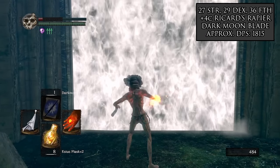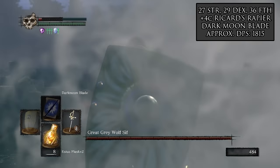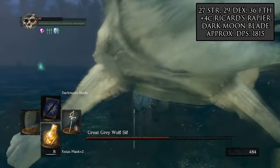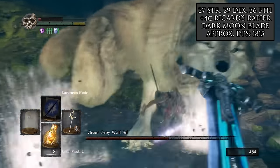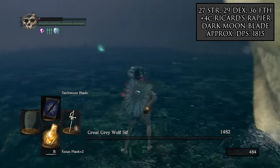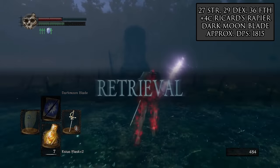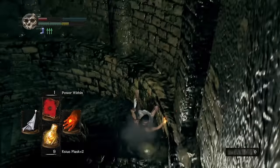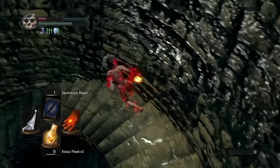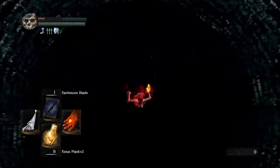Our next step was to face Sif so we could do the Four Kings right after. Even though Ricard's Rapier is very good in terms of total DPS, it has a real glaring issue highlighted in the Sif fight — the hitbox. Thrusting Swords have relatively poor hitboxes. For Sif, you really want overhead or sweeping attacks to hit her legs, but using thrusting attacks we have a tendency to miss even when right underneath, as the hitbox doesn't extend down past Sif's legs. Either way, we get some decent RNG and with DPS still above 1,800 for this fight, it is a relatively quick fight despite numerous whiffs.